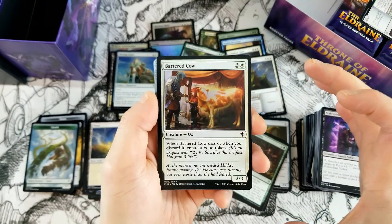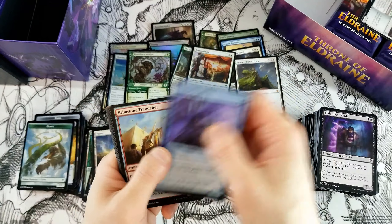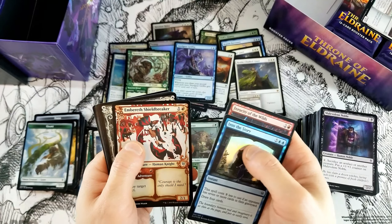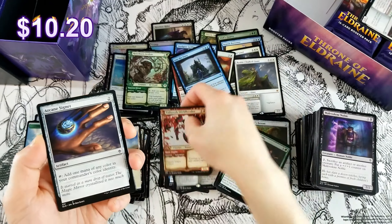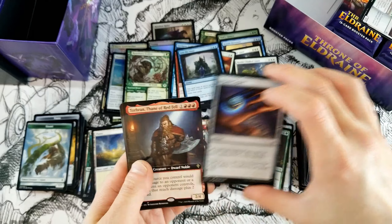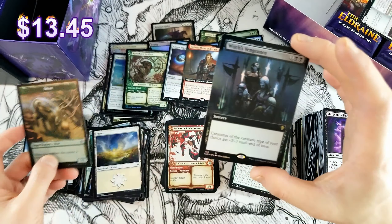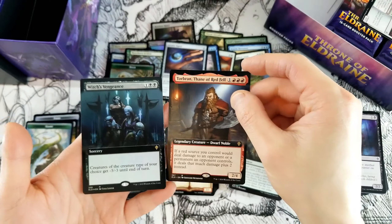So we have a Barter Cow, Rosethorn Acolyte — it's cool getting the story card in the common slot. Now the uncommons and the story: Ferocity of the Wilds, Embrose — all right, that's good. Bones of Unicorn, Merchant of the Veil. Oh, Arcane Signet — nice, I hadn't pulled an Arcane Signet in this slot in my other pack, so happy about that. Oh, we might have gotten the topper — Torbran! And it is a topper, which is Vengeance. I haven't seen this topper yet — that's cool. We got a topper out of it — not the greatest one, but a topper nonetheless.